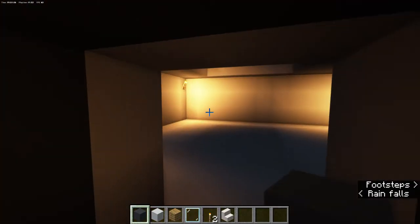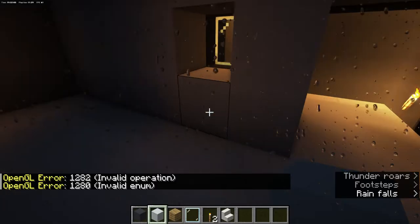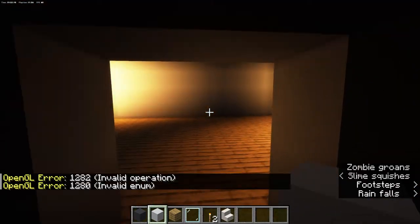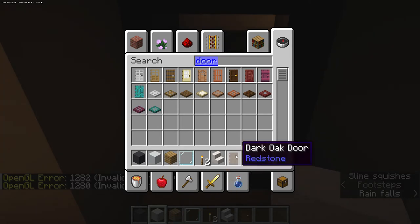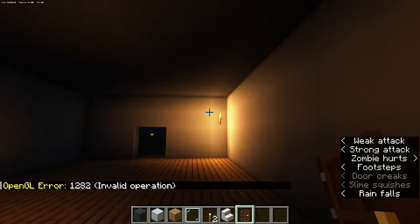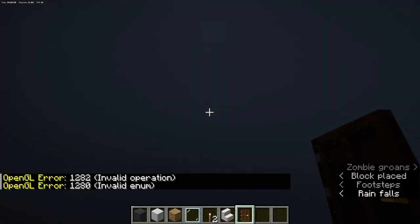You can add plants over here if you like. I'm going to show you how to make a kitchen in this video. I recommend you put some doors right here — make a classic entry — close them, and do the same for the other door. Also install some oak planks.